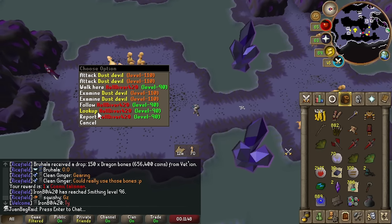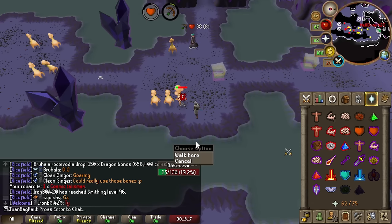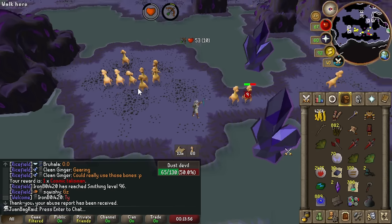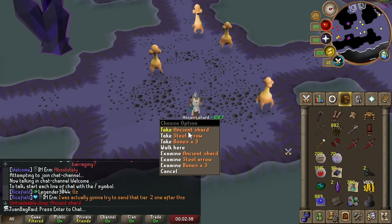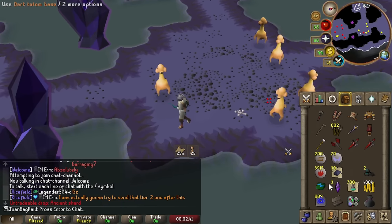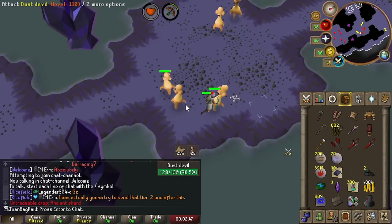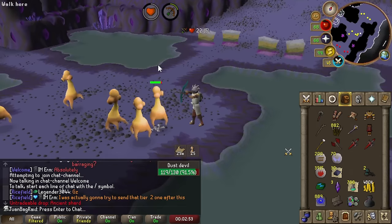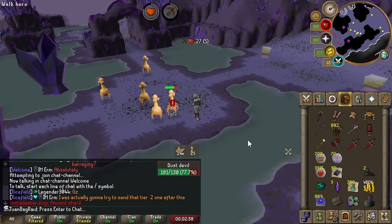Yeah, this guy's 100% botting. He's been doing this like five times. Oh hell yeah, we got 68 Slayer. Three shards — that means I can actually begin making the Arclight today. We're gonna have to go for the Emmet of the Dam over in the middle of this dungeon. But finally, I can free up some space.